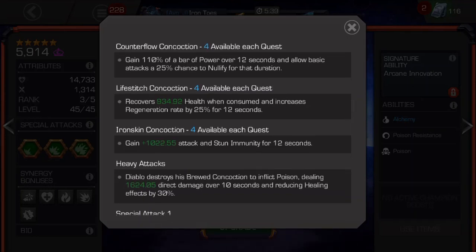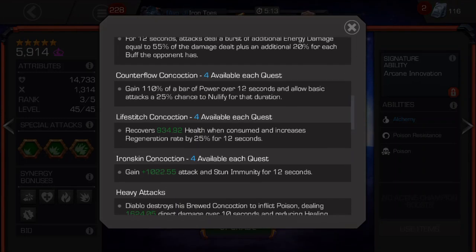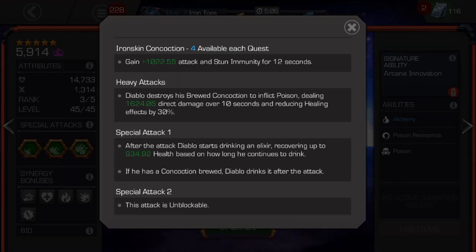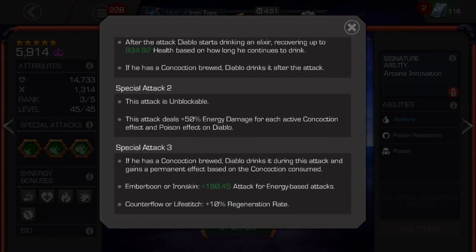Counterflow is probably the least helpful. It's usually only good for maxing out and using your special three so you have that permanent healing effect throughout the fight, or it can nullify — but there are way better nullify champs in the game. Life Stitch is good. Another really good thing about Diablo is that his health gain is on demand, which is not a common thing to find in the game. Iron Skin is good in specific situations — it gives you stun immunity, and I'll show you how that works against Medusa. His special one allows you to drink a potion, his special two is unblockable, and his special three allows you to have permanent effects.